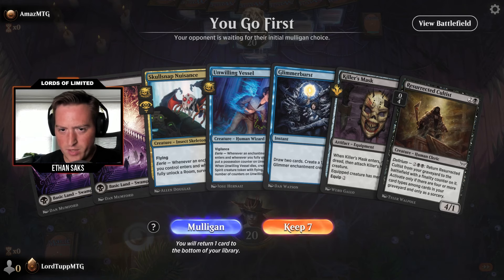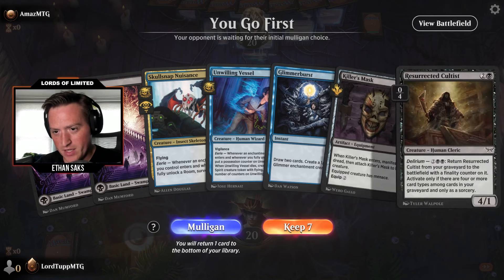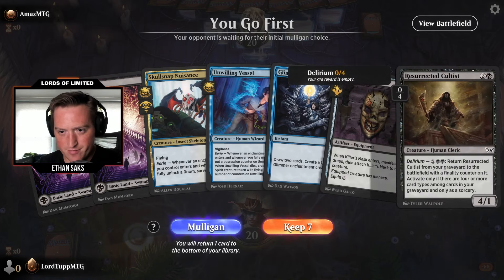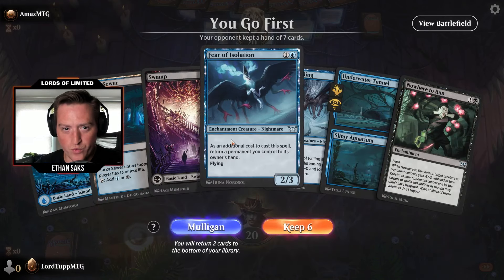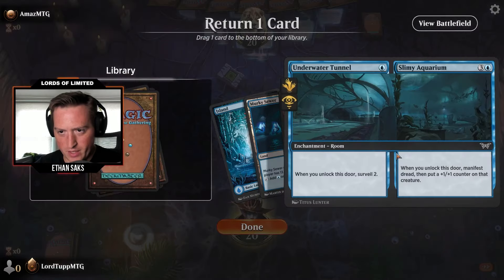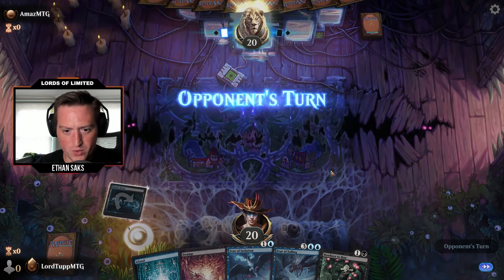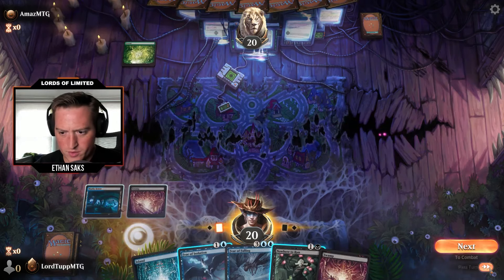This hand is close to keepable — any land gives me these three-drops. I don't know. I think no. Here we've got Fear of Isolation, Nowhere to Run — I'm into it. I think this is a keep, and we get rid of the Aquarium. Lead on Murky Sewer, let's go ahead and pass. Got a Manifest Dread. Another blue-green opponent — I hate to see it.